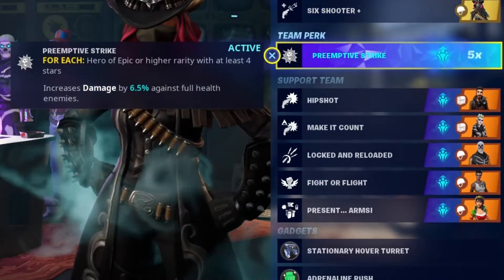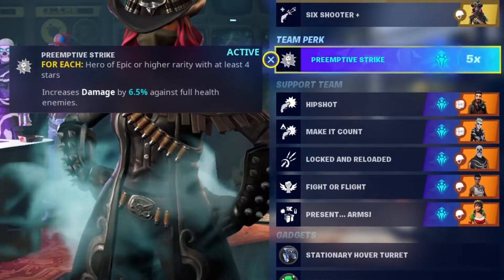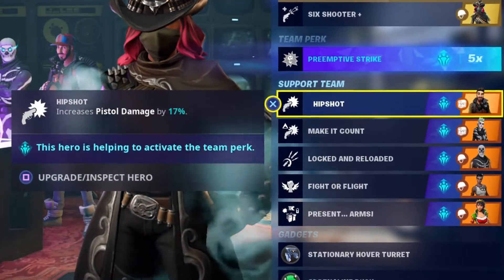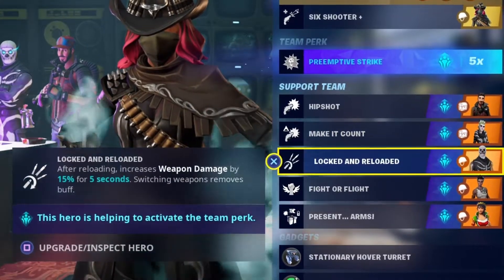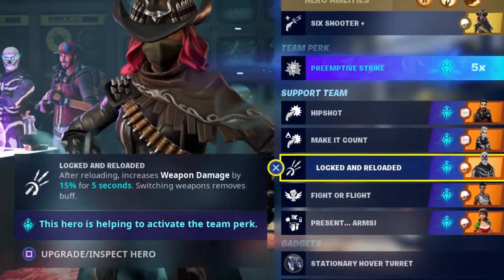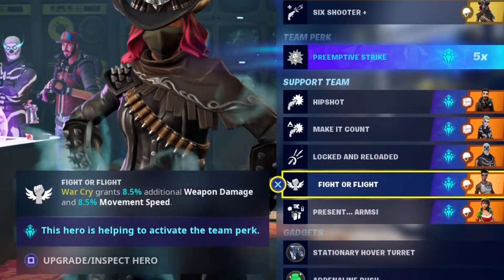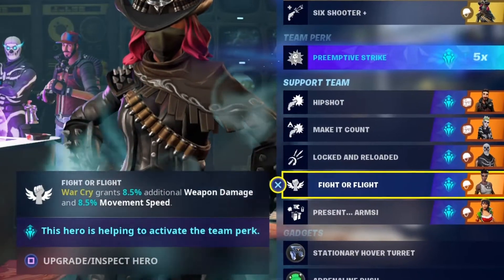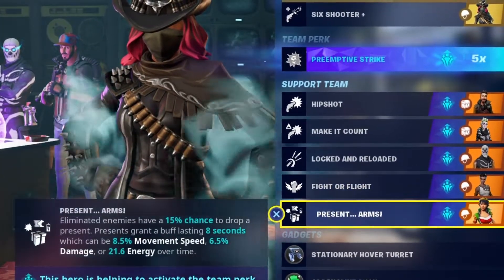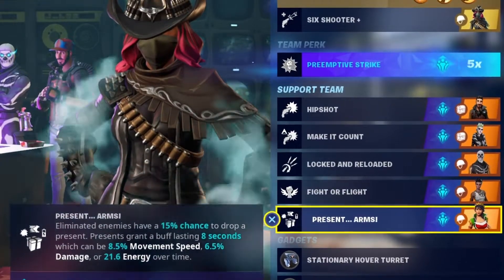What is the hero build I've gone with? I've gone with preemptive strike just to increase damage against full health enemies. We have hip shot to increase pistol damage overall, make it count to increase that crit damage, locked and reloaded to increase damage when we reload by 15%. Two other heroes I don't really use in normal builds - we have fight or flight to increase our damage when we war cry, and present arms so eliminated enemies have a 15% chance to drop a present.